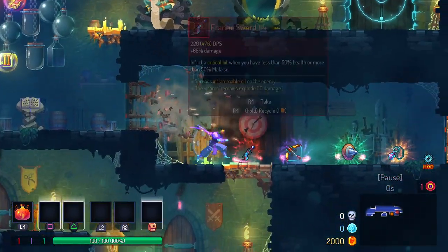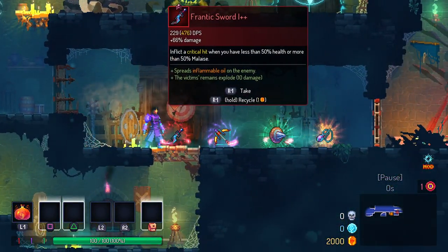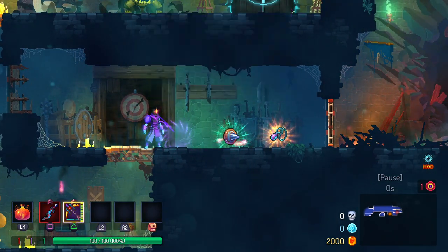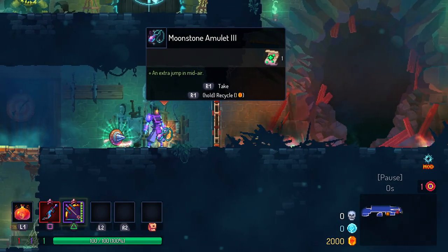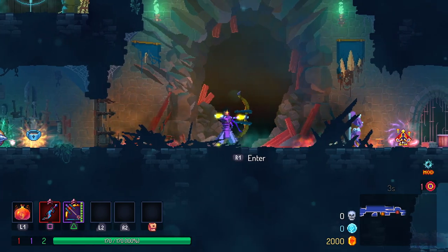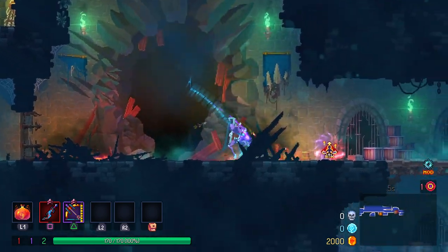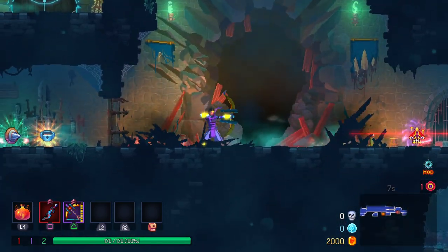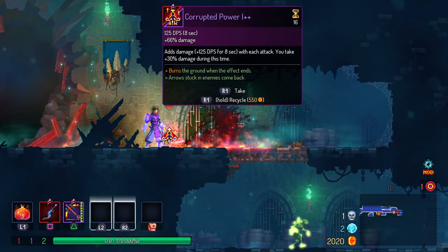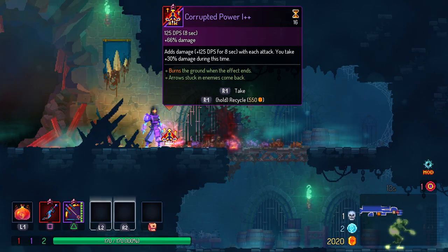Hopefully the first floor can go a little better this time. We need the Frantic Sword — we can get some low-health crits — and Never Steal. We've also got the Moonstone Amulet for the extra jump, which I think is pretty good. That's a pretty decent bit of extra time there.